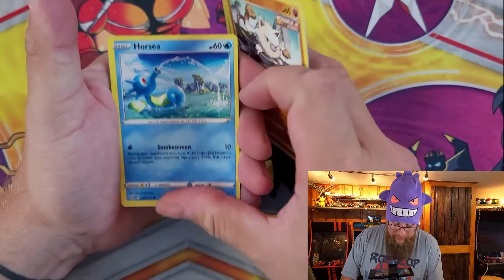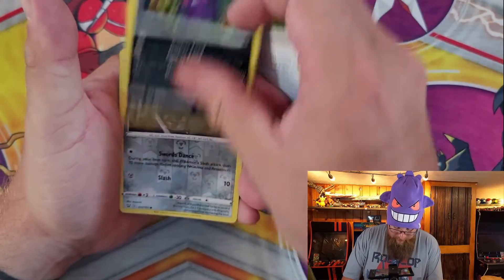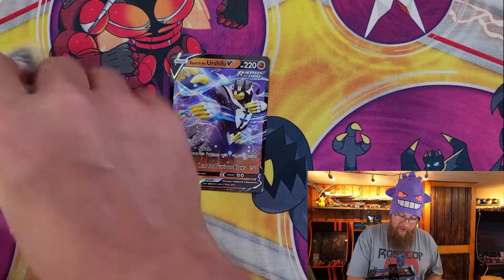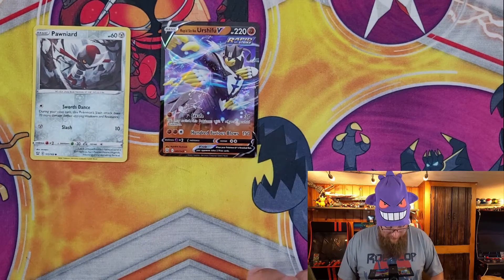Fomantis, Slowpoke, Mankey, Horsea, Honeedge, Bruxish, Tooljammer, Marpeco, Pawniard Reverse Holo. Oh, look at that — an Urshifu V Rapid Strike Full Art card!